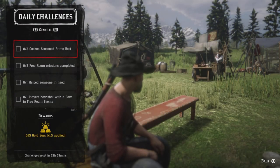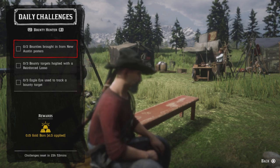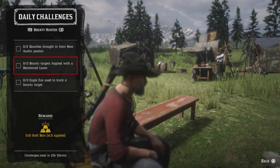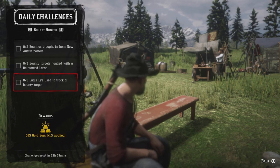For the bounty hunter roles: two bodies brought in New Austin - New Austin consists of Armadillo, Tumbleweed, and Benedict Point. Just bring any two bounties to those areas and that challenge will be completed. Three minor targets hogtied with a reinforced lasso - make sure you have your reinforced lasso and go ahead and hogtie three bounties.